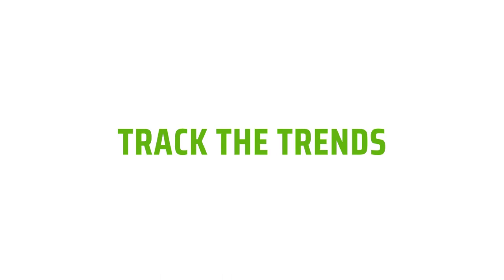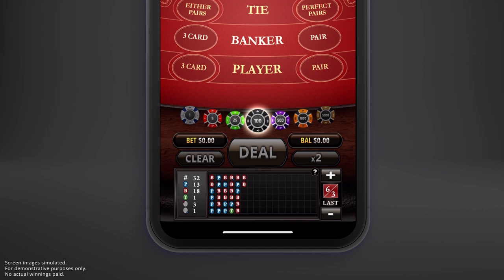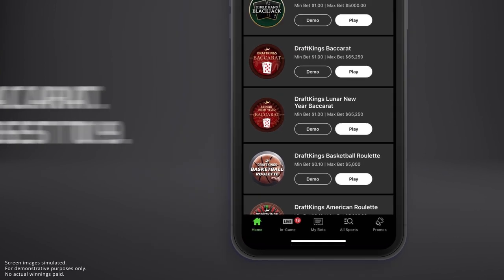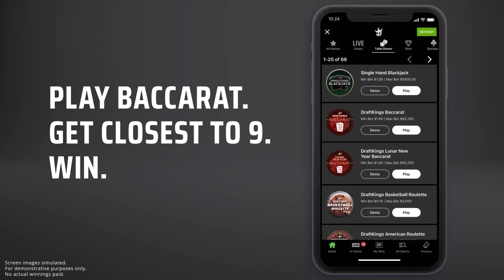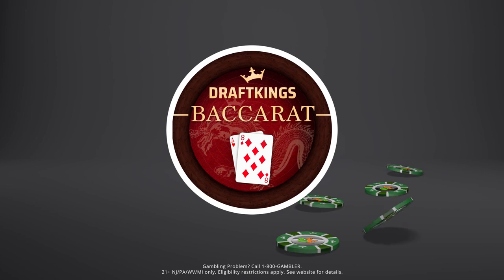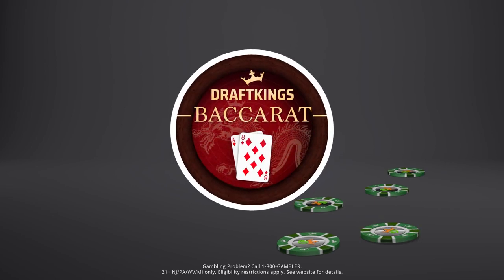Baccarat is all about predicting the outcome of future hands and betting accordingly. On the bottom of the screen, you can choose from a variety of scoreboards to look at results of previous hands and play based on what you think will happen next. Ready to give it a try? Play Baccarat with our demo mode before placing any bets to get a feel of the game. Then, when you're ready to get in on the action, join us and play the easiest casino game you didn't know existed — until now.